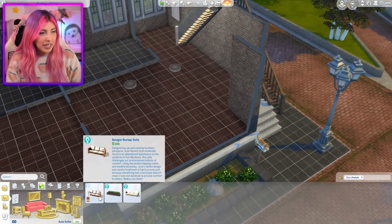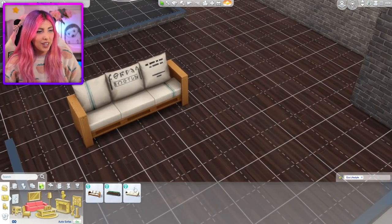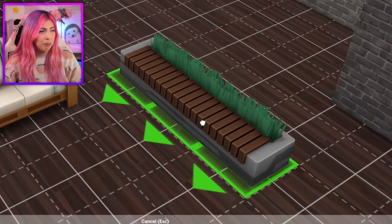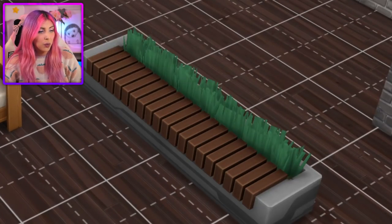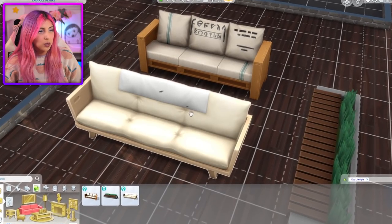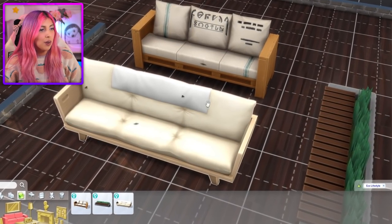What about a sofa? Oh gosh, what are these? We have the Bougie Burlap Sofa — I kind of like it actually. Then we have the Seat of Cultivation. Not sure about grass in the house. And we also have this one which looks like somebody threw it out into the trash and tried to repair it by laying a throw over the top. This is gonna be a mess.